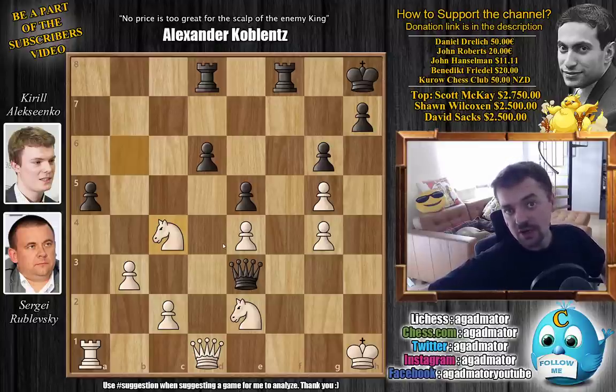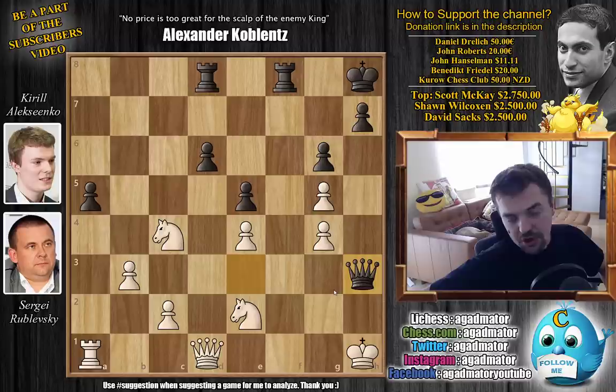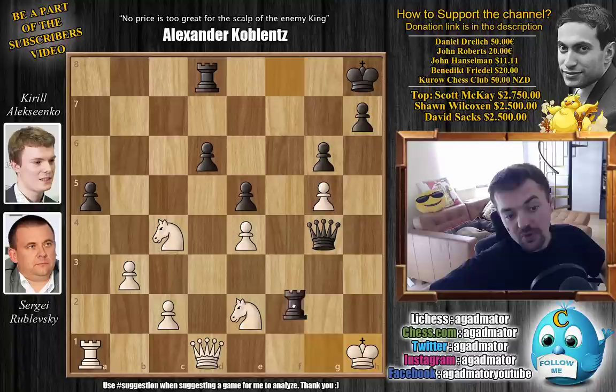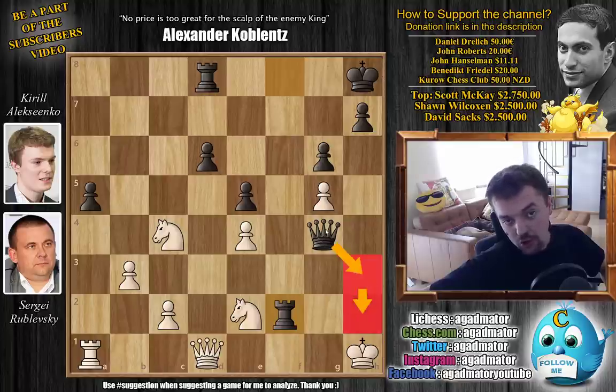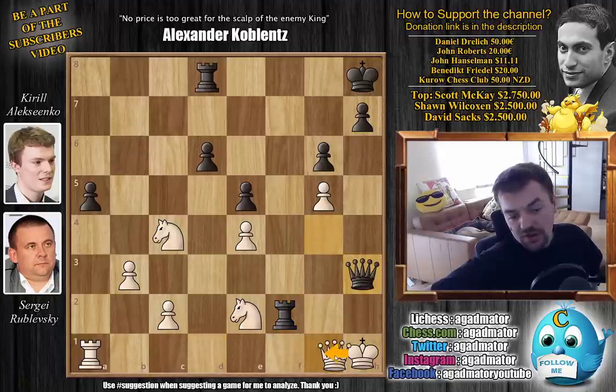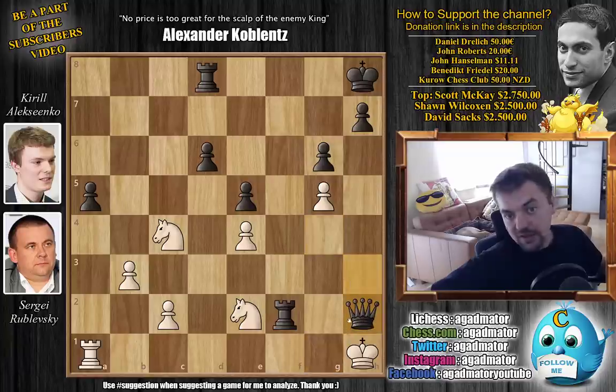For those who found it, congratulations on finding the mate in 5. Queen to f3 results in mate in 5. Alexenko found mate in 6 — he played queen to h3 check, which works just as well. King g1, and now queen captures on g4 with check. King back to h1, and he played rook to f2. It was in this position that Sergei Rublevsky resigned, as there is no defense against queen to h3 followed by queen to h2 mate. Whatever you play, there is really no point in trying to defend — if the queen blocks, you even block your own king's escape square.